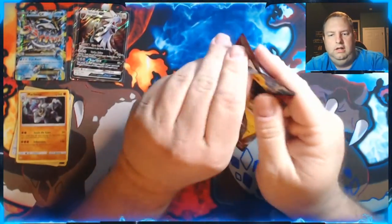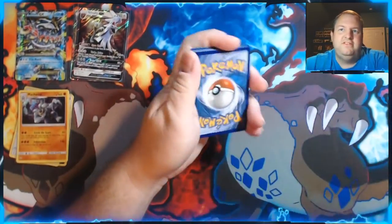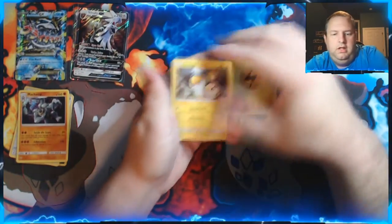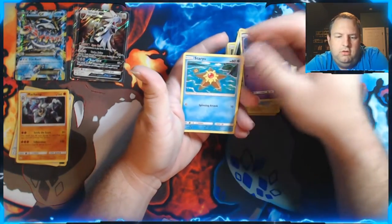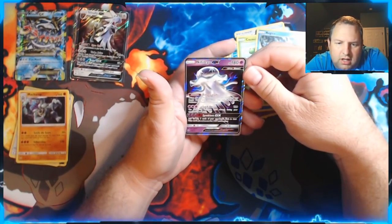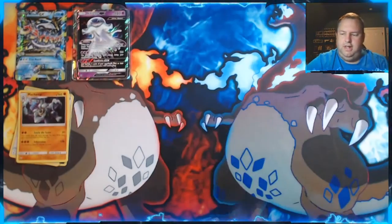Last pack of Crimson Invasion. Water energy — here we go. We got Emolga, Counter Catcher, Mawile, Alolan Geodude, Ariados, Gastly, Staryu, Tapu Lele, a Reverse Holo Rayquaza, and a Nihilego GX. I think that's how you pronounce it. Centering is terrible on that one — it's a pretty-looking card but terrible centering. If you graded it, that'd probably be like an eight.